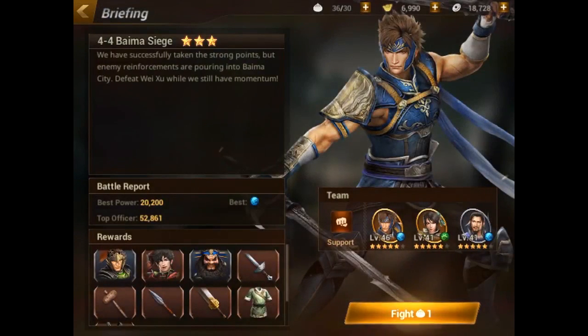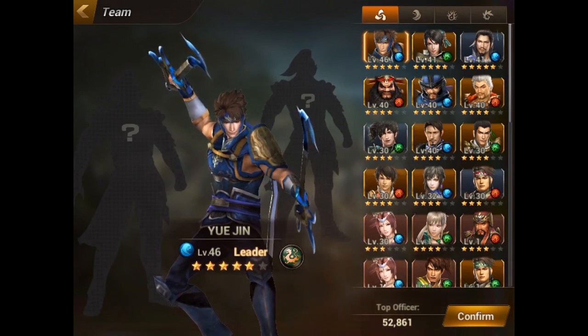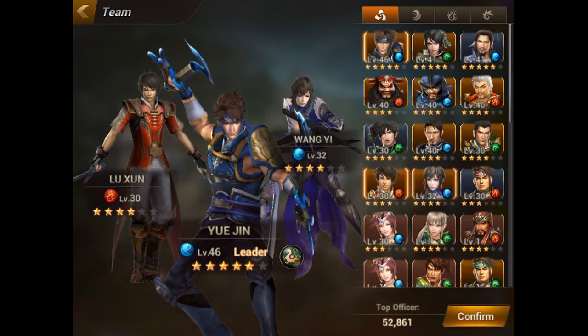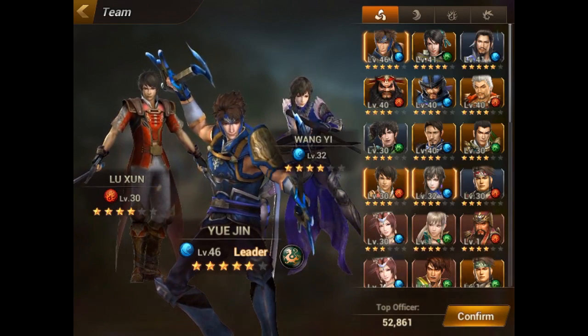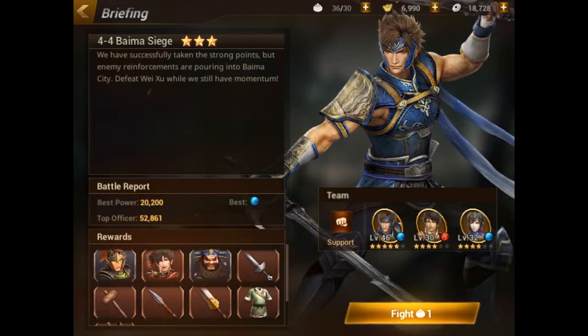These are my strongest three people that I use to farm. But I need to level up some people, so in this case I'm just going to take two out and bring in the people I've been leveling up — Luzun and Wang Yi — trying to level those guys to 40, with Yu Jin carrying them through the battle. So we're going to use one Baoshi — which is onions. At the bottom it says fight, and on the left side we can see the battle report, which shows the best power in this particular fight.